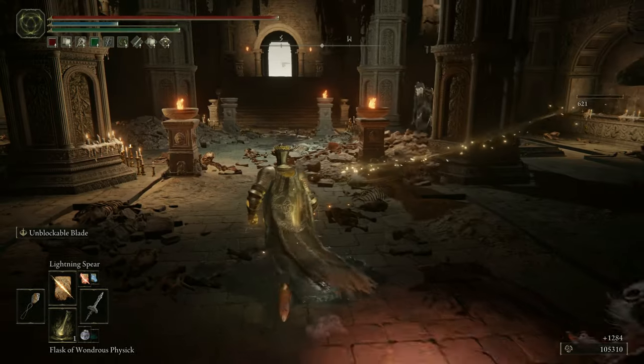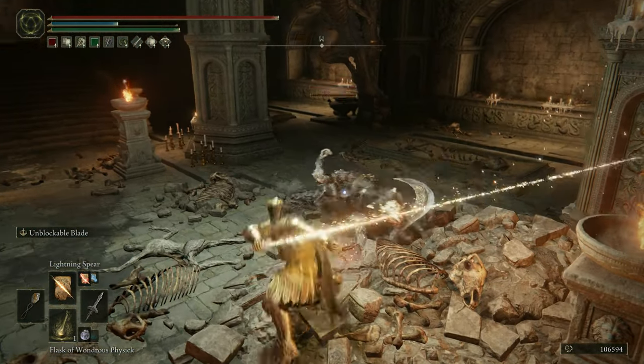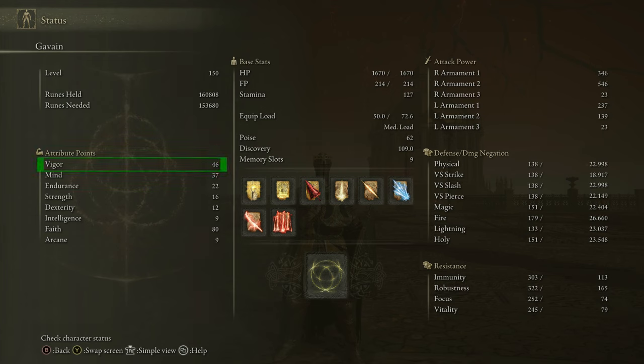At level 150 with a Confessor starting class, stats are as follows: 46 Vigor for a decent health pool especially for a ranged setup; 37 Mind to provide plenty of FP — you will want to push this further in NG+ and beyond; 22 Endurance for a heavy armor setup and enough stamina to use Shield Bash frequently without getting stamina-starved during spell casting; 16 Strength to match the requirements for the Brass Shield; and 78 Faith bumped to 80 with the helmet for maximum damage.